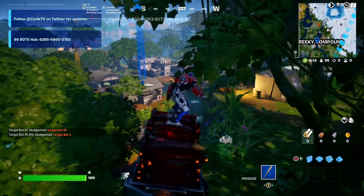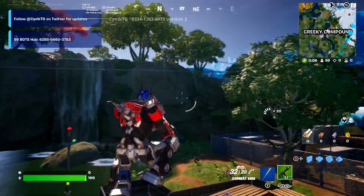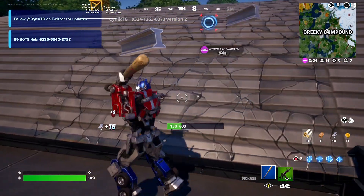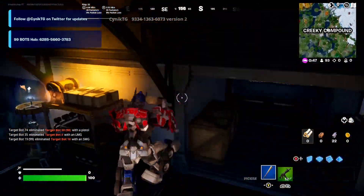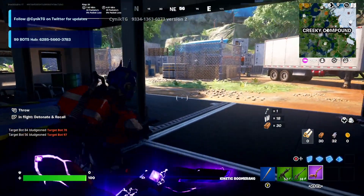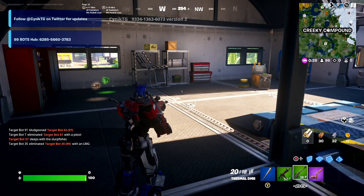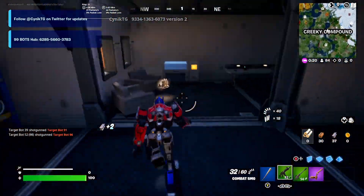It is literally the full Fortnite map but in bot lobbies right now. We got a combat SMG, and let's break through here and see what chests are available. It's literally so easy — you can get 30 kills per game. And it's even updated for the new loot. As you can see, you've literally got all the new loot, including the kinetic boomerang in this map. Take a look at the kinetic boomerang which is brand new in the bot lobbies map, and you've even got the Rumble Ruins and the full map here in Season 3.